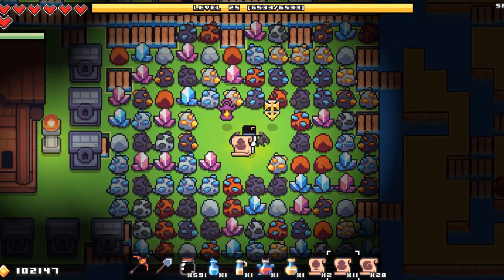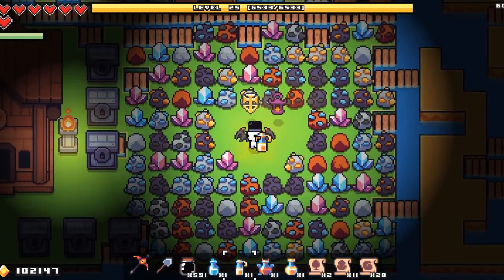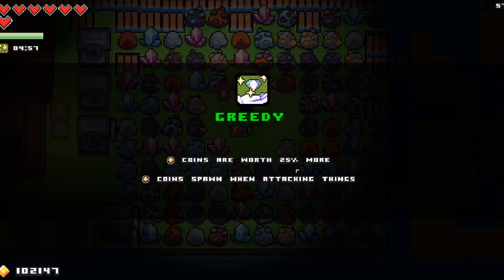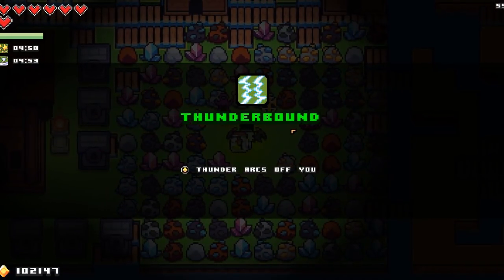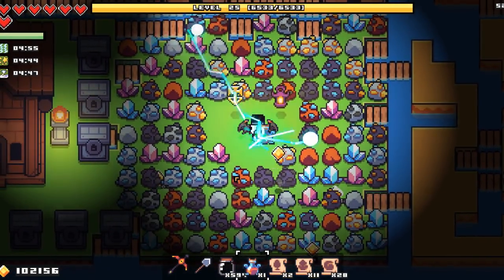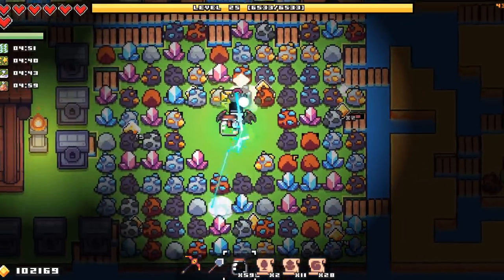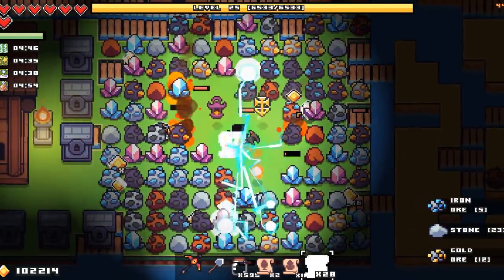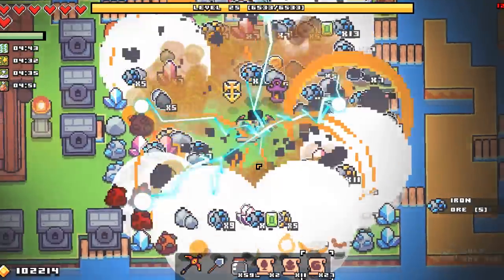Now it's time to take the potions — it's good to take them in a specific order. First take the luck potion, then the greedy potion, then the damage potions starting with the thunder one. Finally take the dragon heart, which causes random explosions as you can see here. The best thing to use next is the demon scrolls — use one right now just to show you — it causes damage to everything in a radius around you.